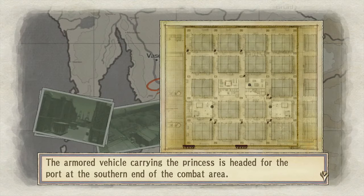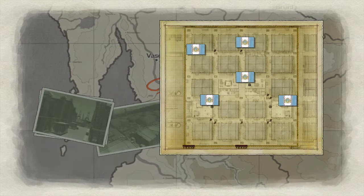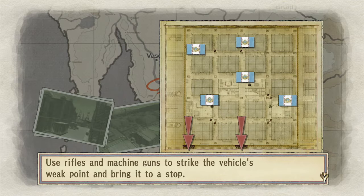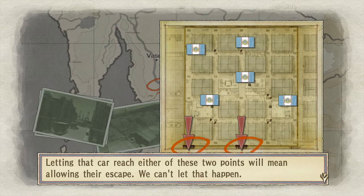The armored vehicle carrying the princess is headed for the southern end of the combat area. Spread out your soldiers and stop that vehicle. Your objective is to disable the vehicle's engine and rescue Princess Cordelia. Use rifles and machine guns to strike the vehicle's weak point. Explosive weapons like tank cannons, lances, and grenades are off limits — the risk to the princess is too great. Letting that car reach either of these two points will mean allowing their escape. We can't let that happen!